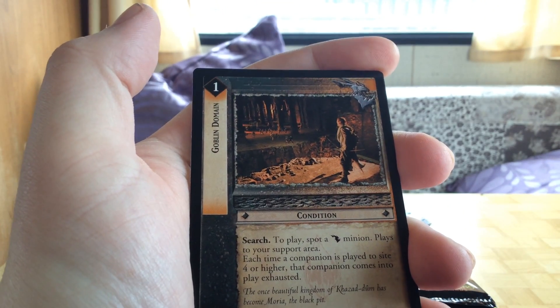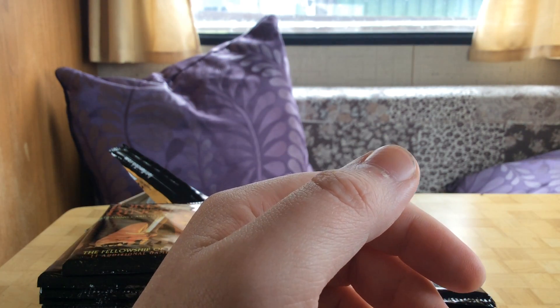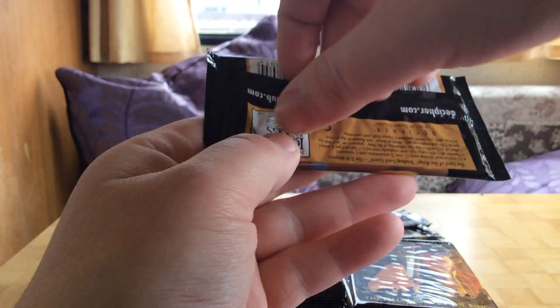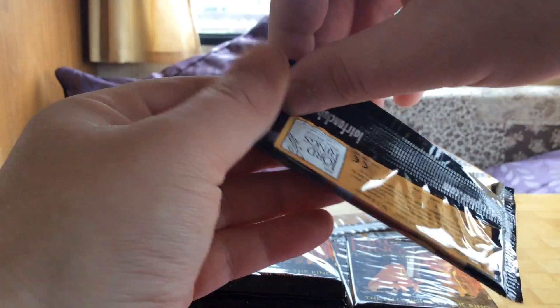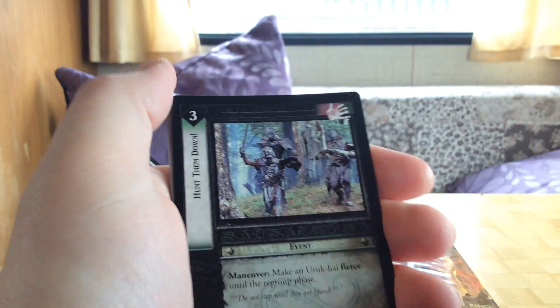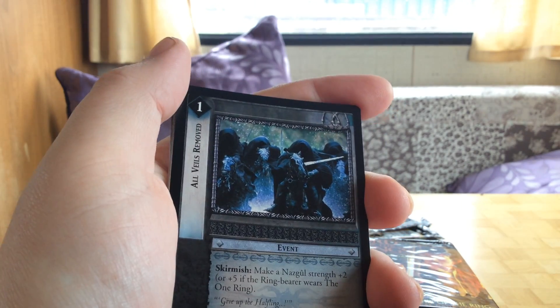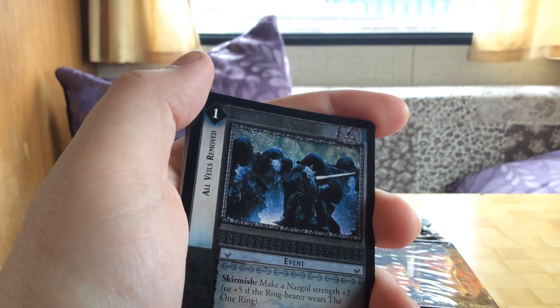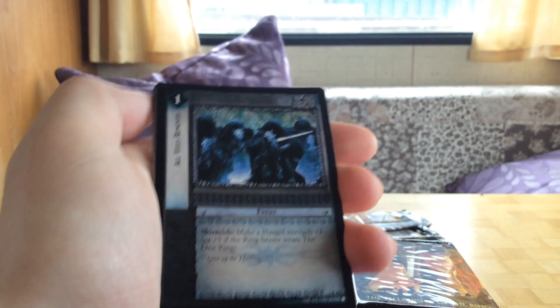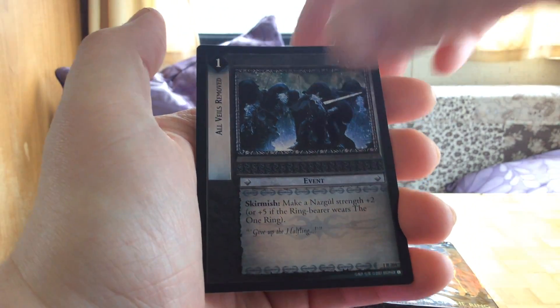Next one is a Goblin Domain. You build what you can call a dark side deck — a shadow deck, I believe it's called. This means that when you play your three-person cards, the opponent will then have a shadow that they can play their cards for. So that's pretty cool.